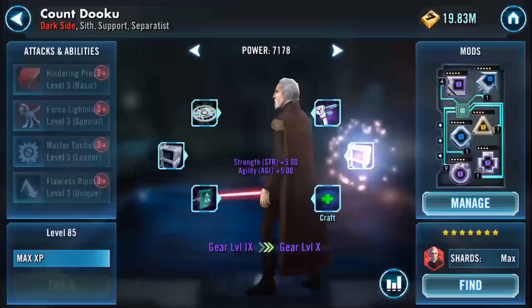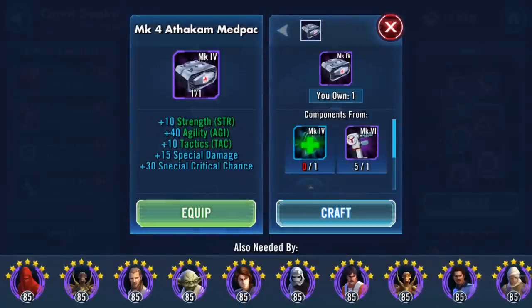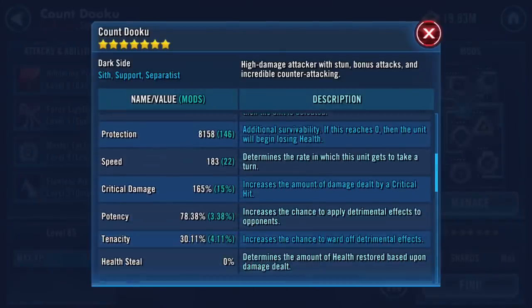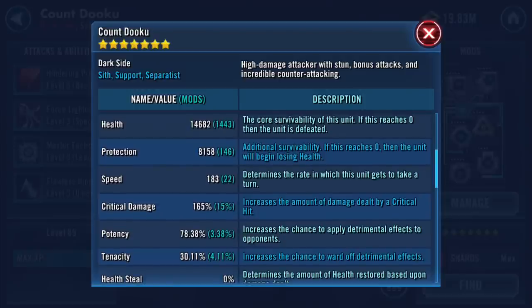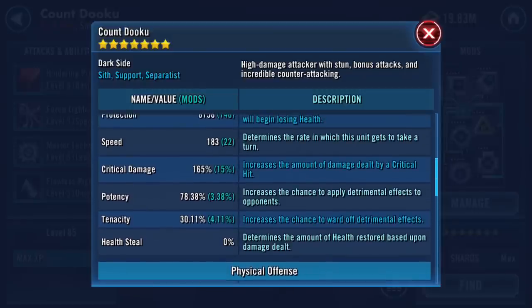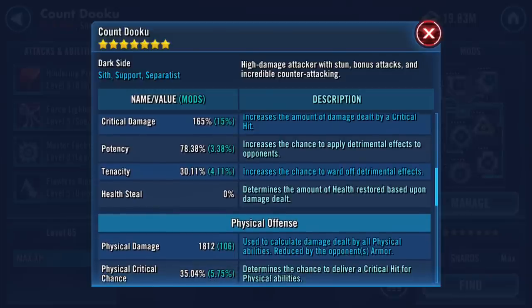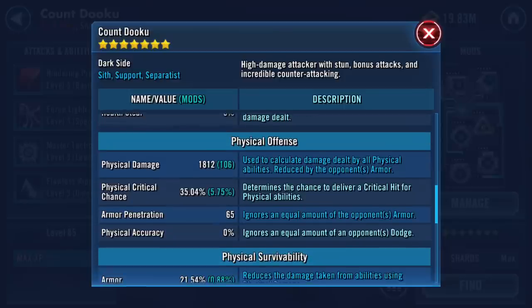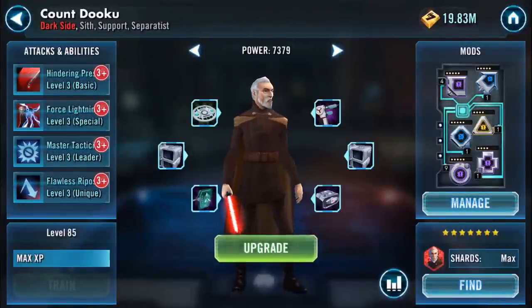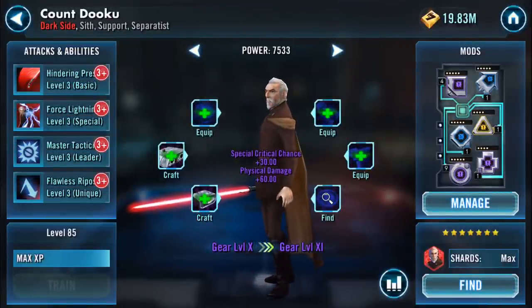There we go - I should have shown you these stats before I started. As you can see, the mods are not really in a very good state at the moment. This is going to be expensive. He's got 8,000 protection, 22 increased speed, but he's quick anyway. 183 critical damage, potency at 165, high potency but only 3% increased. Physical critical chance is pretty low.